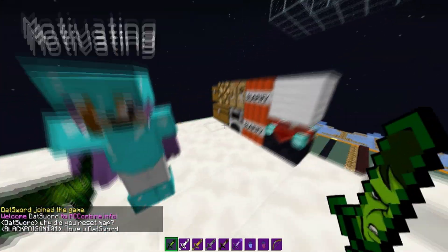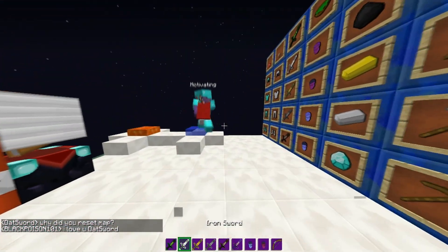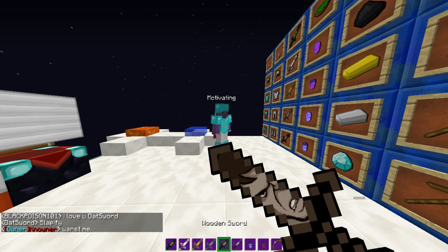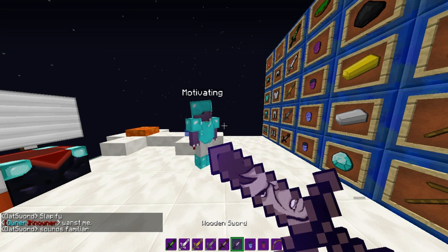Anyways, we're going to make this fast because we have slow upload speed. Here's the diamond sword, here's the iron sword, here's the golden sword, here's the stone sword, here's the wooden sword, and here's the enchanted wooden sword.